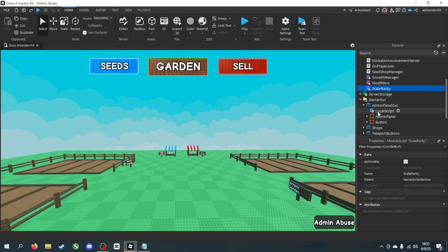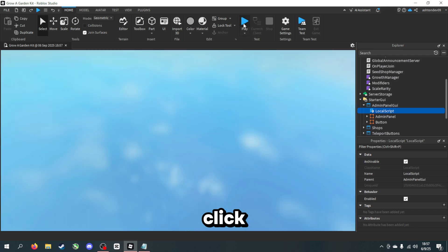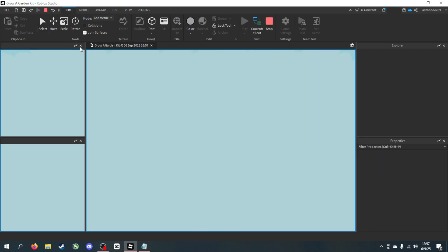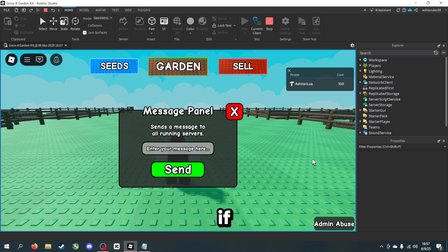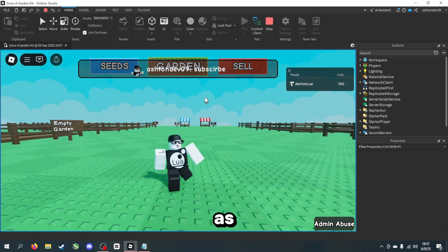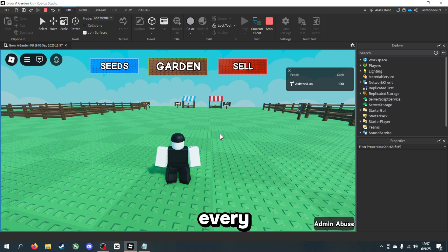Another script you can edit is inside StarterGui — the admin panel, which I'll show off now. This is basically just a basic admin GUI. If you go to the LocalScript, we have player IDs, and these IDs are players that can use the admin panel — I have myself on there. If I click Play to test out the admin panel and go to Admin Abuse, as you can see we have a message panel. If I put any message and send, we have our message displayed, and that will show on every server running in the game.